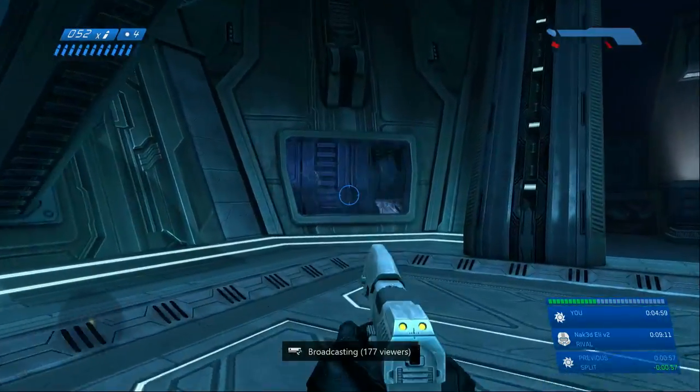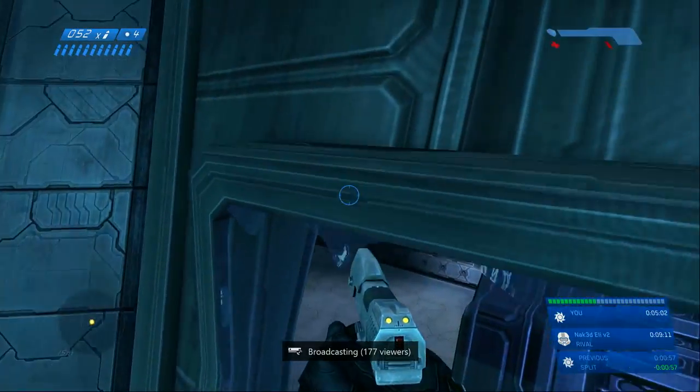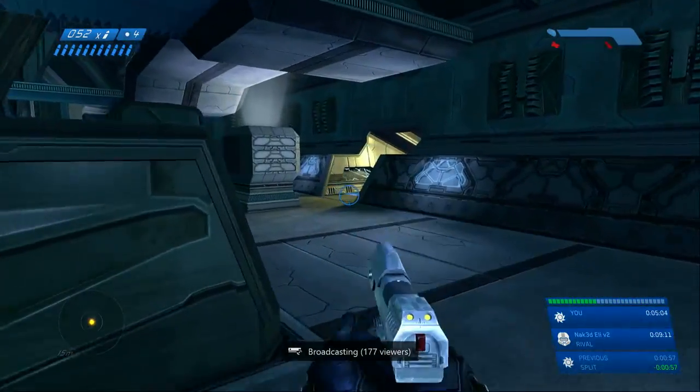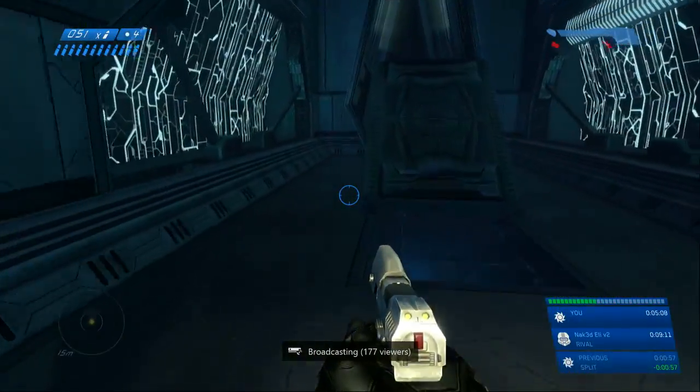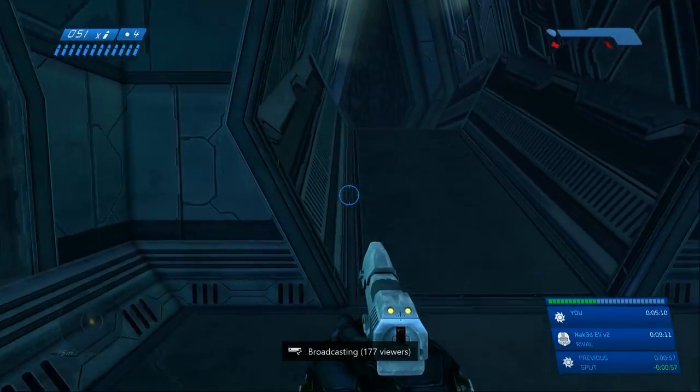Right here — if you have frag grenades, you can jump up into that first rafter and that will take you directly to that point there. But if you don't have any grenades, or you just want to take the easy safe route, you can just shoot that window and run on through.